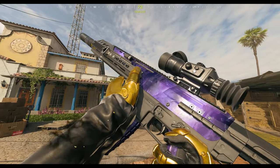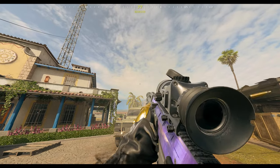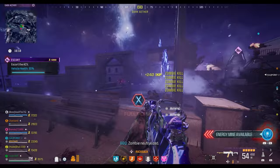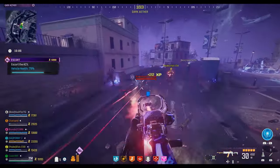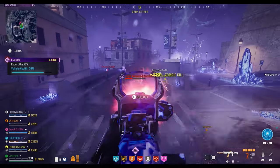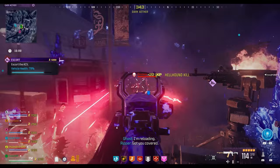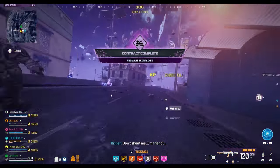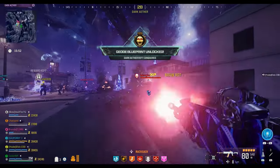You can unlock this Dark Aether Blueprint for free right now in Modern Warfare 3 Zombies. In this video I'm going to show you the steps you need to complete in order to get it. You need to go to the Dark Aether — not the same one from the Act 4 story mission, but the one where you need to complete a little easter egg first to summon the portal. Once you get there, you need to complete three contracts within the Dark Aether in one game.